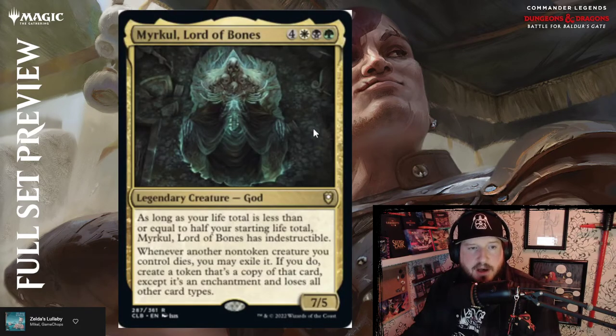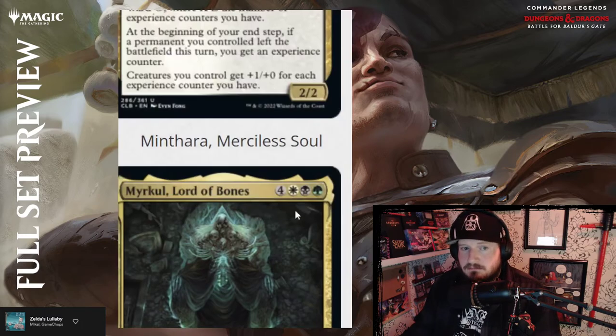Myrkul, Lord of Bones — four, white, black, and green for a 7/5 legendary God. As long as your life total is less than or equal to half your starting life total, Myrkul has indestructible — all of the Gods seem to have that rules text. Whenever another non-token creature you control dies, you may exile it; if you do, create a token that's a copy of that card except it's an enchantment and loses all other card types. Pretty dope.